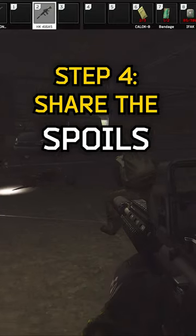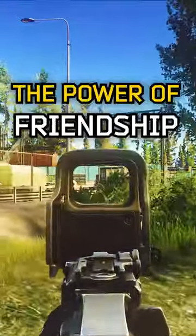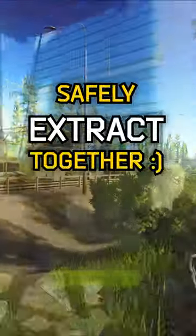Step four: let the scavs loot anything they want so that they see you as generous and trustworthy. Step five: clear a path to the extract. And you've done it. Through the power of friendship, you can now all safely extract at the co-op.